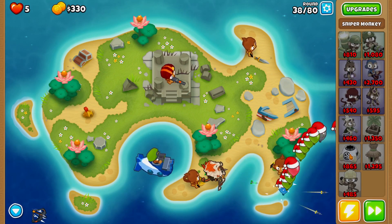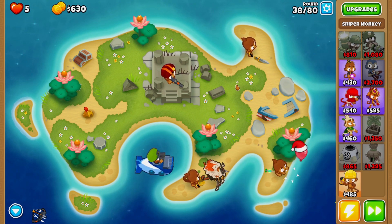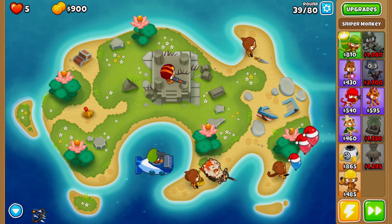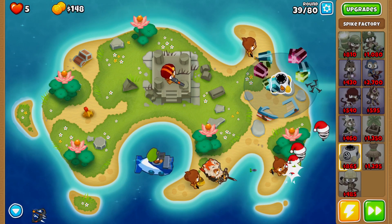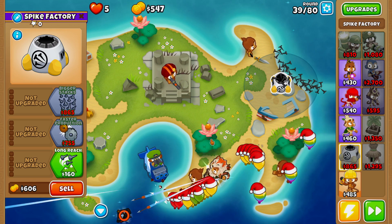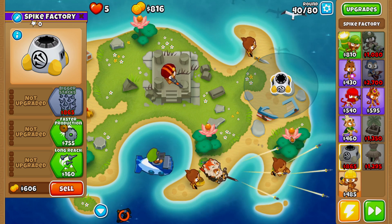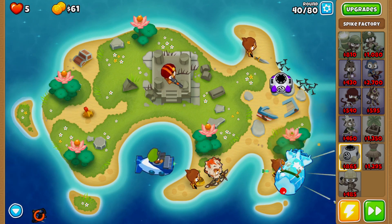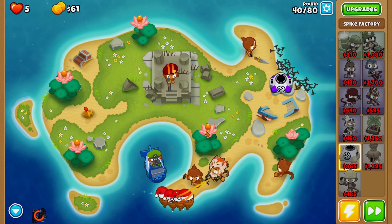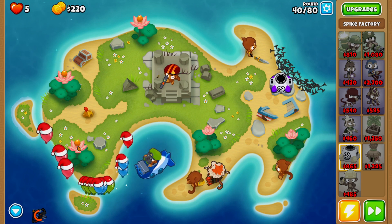Now the next thing is going for a spike factory — as soon as we can afford it we'll place it in the very back. On round 40 things get a little interesting because that's when we start using the lotus flowers. There's our spike factory. We should be able to afford faster production towards the end of round 39 — let's activate Quincy's rapid fire so we don't risk losing. There's our faster production. Now we activate the first lotus flower, and as the MOAB balloon gets to the other side we activate it again and then one more time.